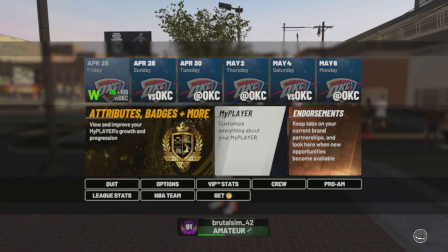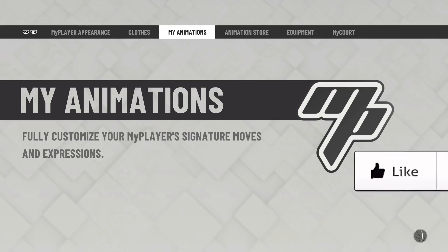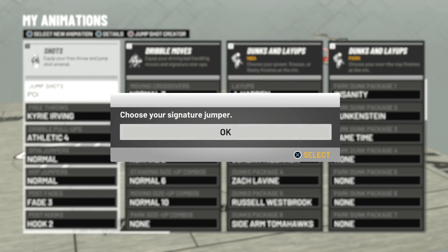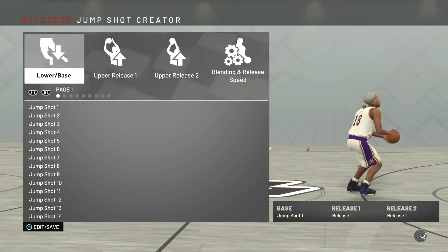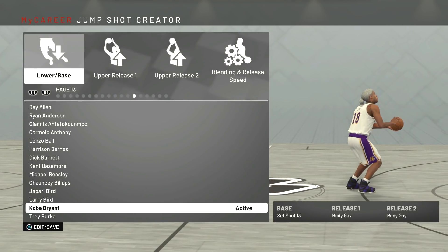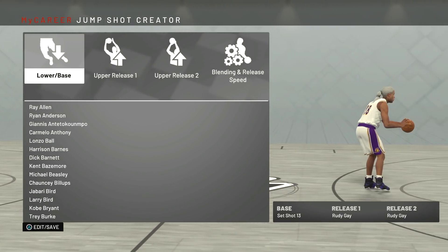Now if you're a shooting build and you're looking for a jump shot — point forward or something like that — you can wait until the end of this video and click on that video. But this video is for the lockdowns, slashers, pure rim protectors, glass cleaners, and bigs that can't shoot.